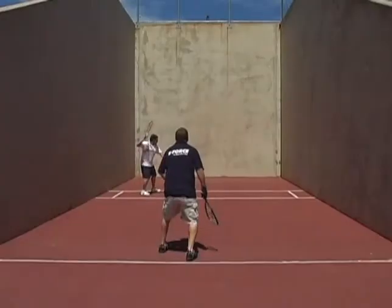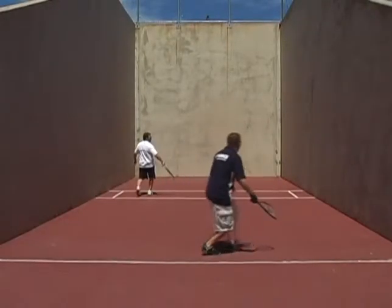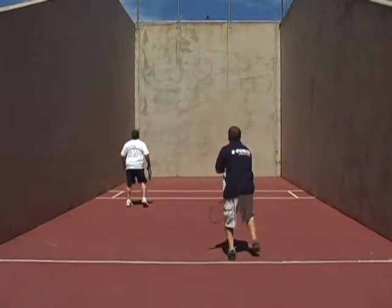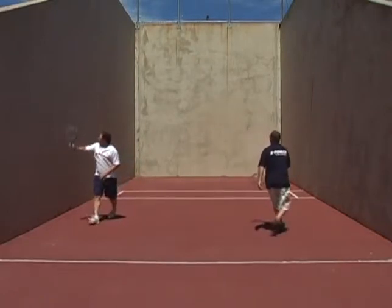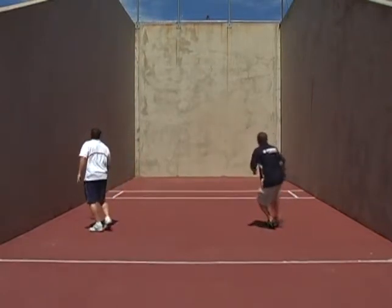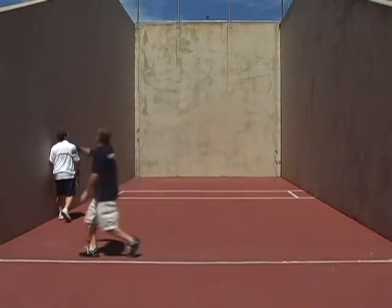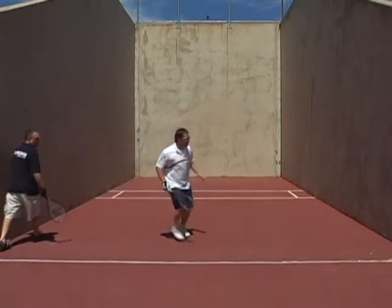Now you don't have a ceiling, so what you must do is utilize a higher drive shot that hits around 10 to 15 feet off the front wall and carries a great distance bouncing deep into the backcourt. If this shot is hit too low, then your opponent, who is already in the service area or in the center court area, will have an easy setup.